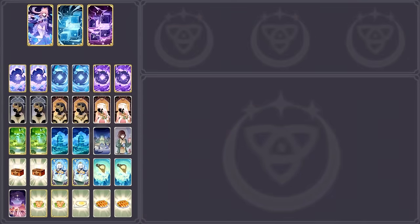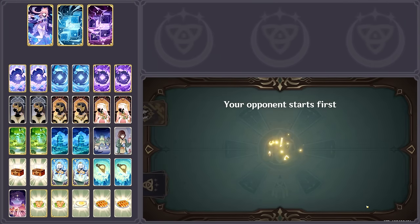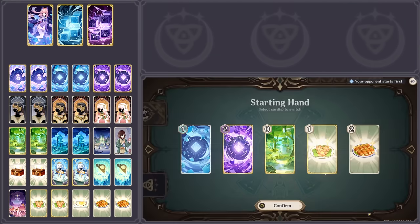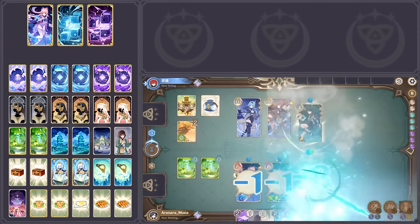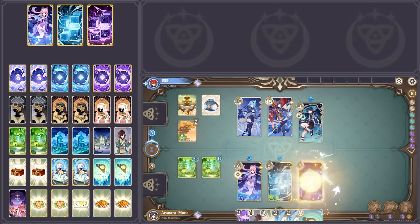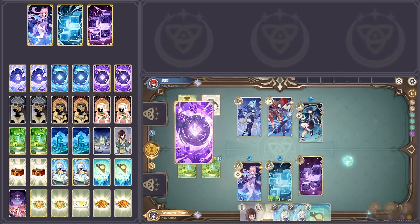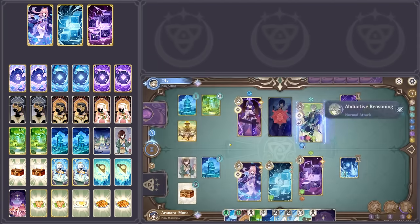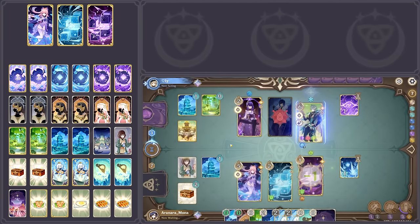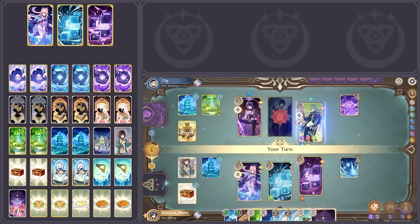This deck isn't difficult to understand or learn — it's a stall deck through and through. While it doesn't run Tenacity of the Millilith or a plethora of healing cards like standard stall decks, its character cards are all resilient. Both the Cryo and Electro Hypostasis can take considerable damage, die, and then resurrect. When factoring in their skill cards, the cubes can do this multiple times over, easily thwarting opposing OTK decks and forcing opponents to waste resources trying to take them down.